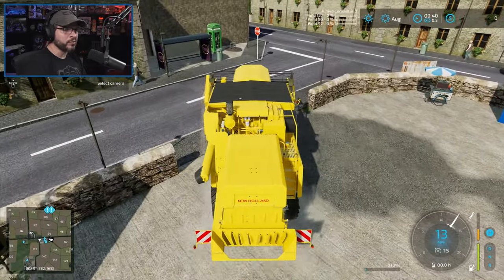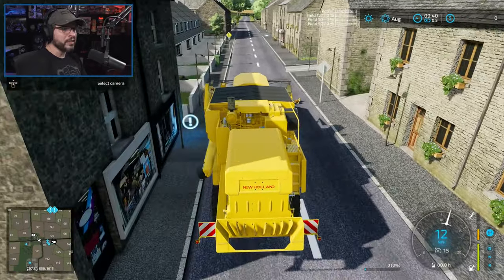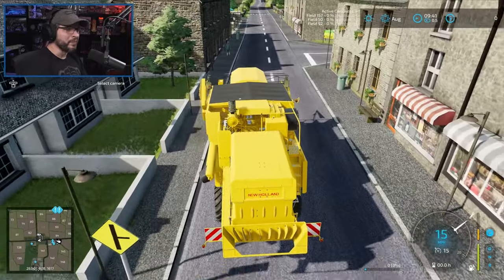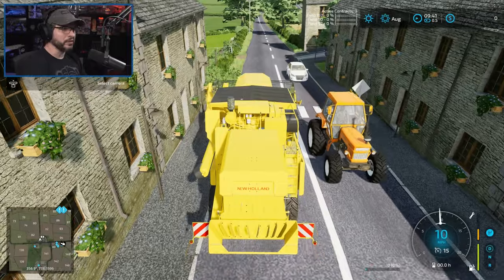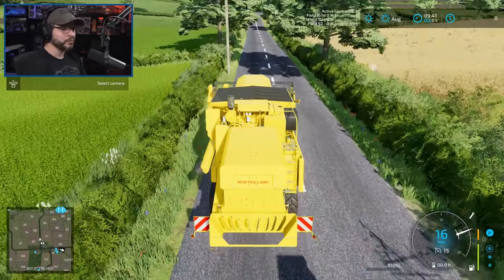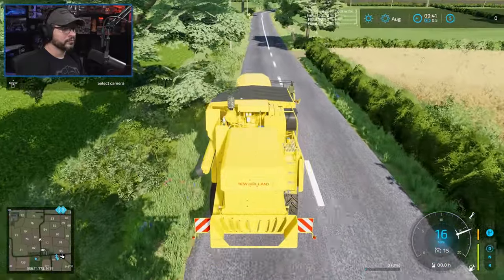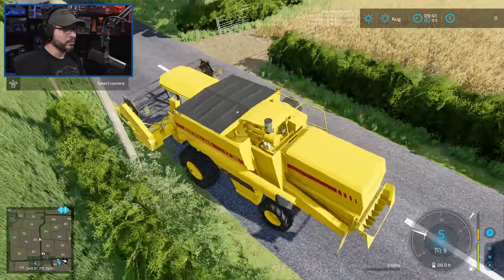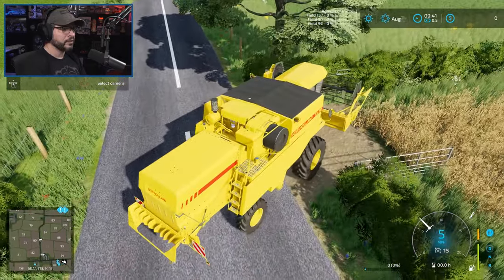We're going to come around here and hopefully get through traffic without too much issue. This is one of the smallest harvesters and it's going to be hard to get vehicles around on this map. Some of these bigger tractors and things — there's a tractor right there! I love seeing the tractors out on the roads. Definitely going to be some tight squeezes in some of these places.